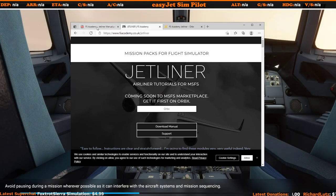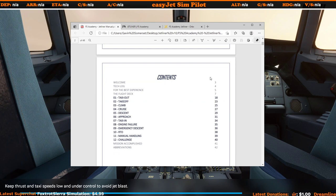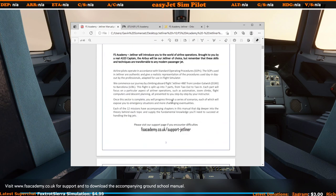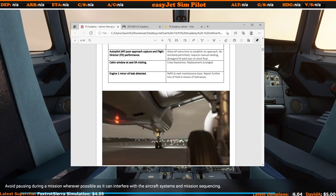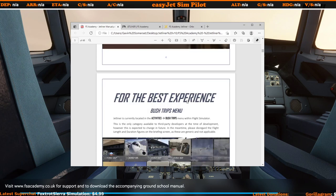Once you've downloaded it, you get a fantastic PDF file which gives you all the information for every scenario included. We've got the welcome, the tech log, and information for getting the best experience. They do note that this is to be used with the default Airbus A320. I know many of you will be using the FlyByWire mod, but to make this work it needs the default A320 — and for those brand new to the A320, that's not a bad thing, as the FlyByWire mod is a lot more developed with more things to be aware of.